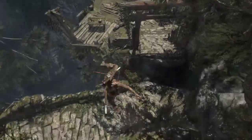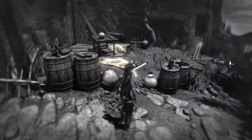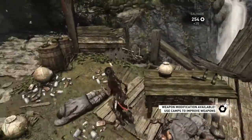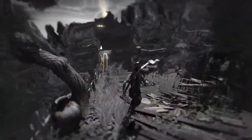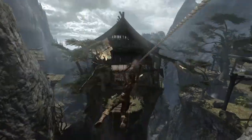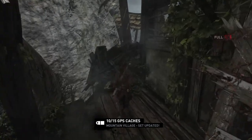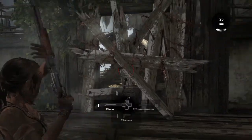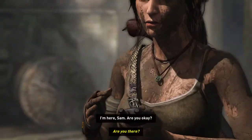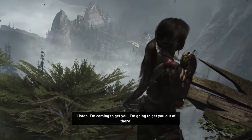They're not easy to see. I'm looking at literally every single pixel on the screen right now — all 1080 of them. Let's go ahead and connect this rope. Let's go — oh God, that was close. Are you there? I'm here, Sam. Are you okay? What do they want with me, Lara? A fire ritual? This is so messed up. Listen, I'm coming to get you. I'm going to get you out of there.